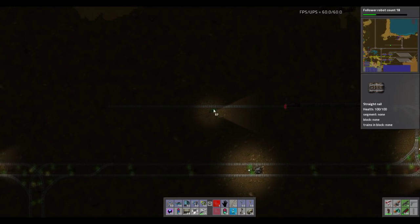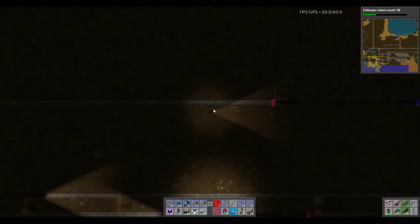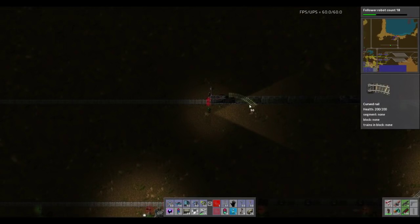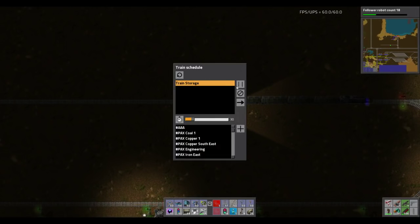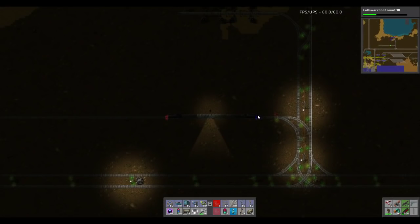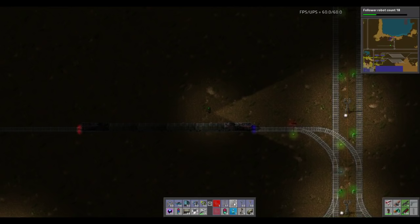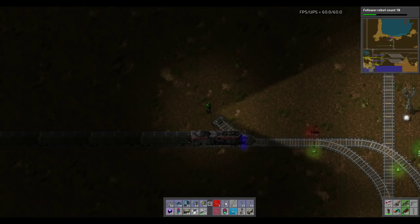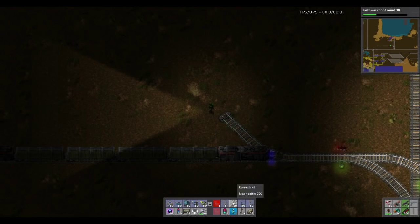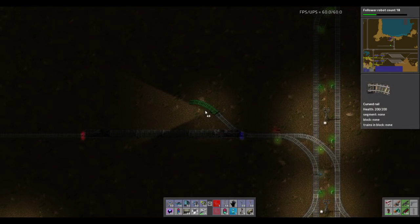Basically this is going to be our return line, such as it is. I need you to stop — I'm going to pick up train storage. What we're going to do is go something like this, and I'm making this up on the fly. Could be good.